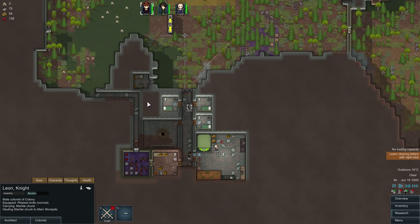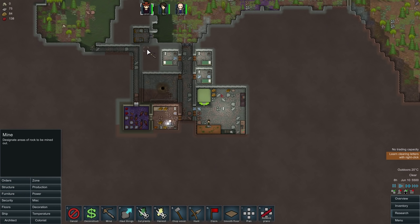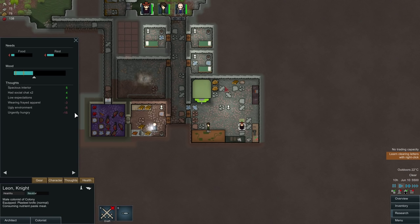We've got this space here — we might be able to use it. Let's designate that to be mined out. So we will use this space here and we're gonna use that as our battery room. Because this is gonna be our main power generated from the sun and this geothermal vent here. And now that all this is getting done, it would be nice to actually get them a place where they can eat — a meeting room of sorts. Yes! The nutrient paste dispenser is working!